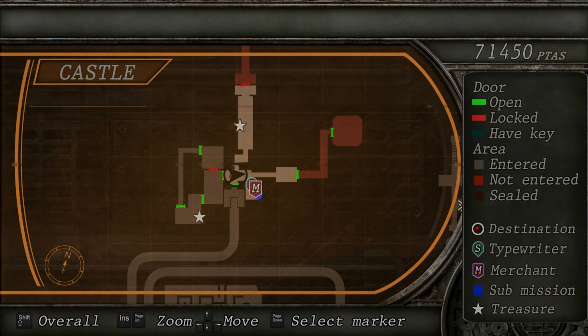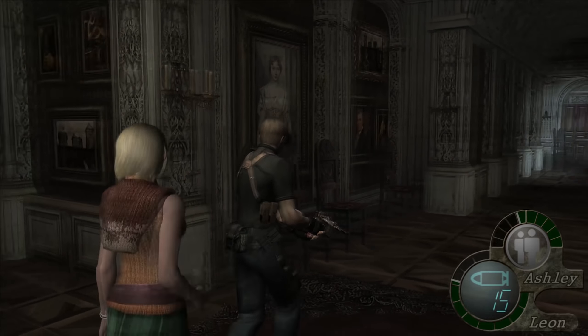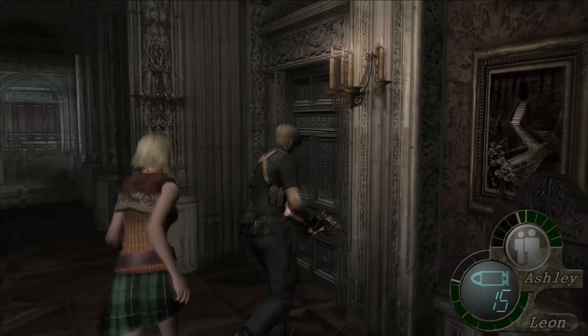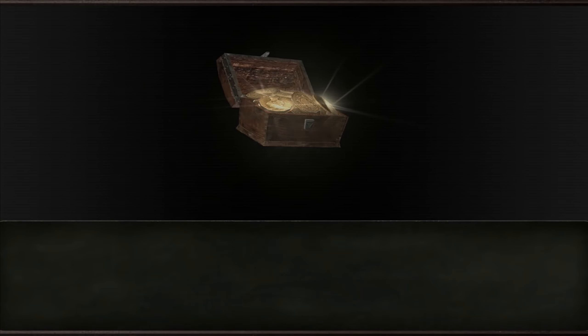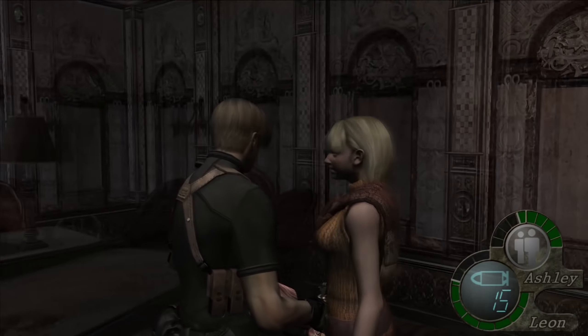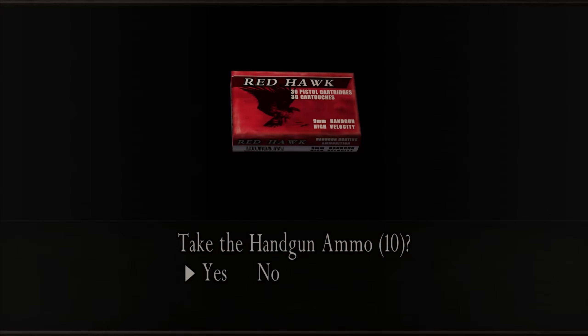Next plan. Oh, there's a merchant at the save point over there, and there's a dead end. I guess the dead end should be checked after the save point and the merchant. What's up, dude? Have you got like another shooting gallery here or something? Gonna take all this ammo first.